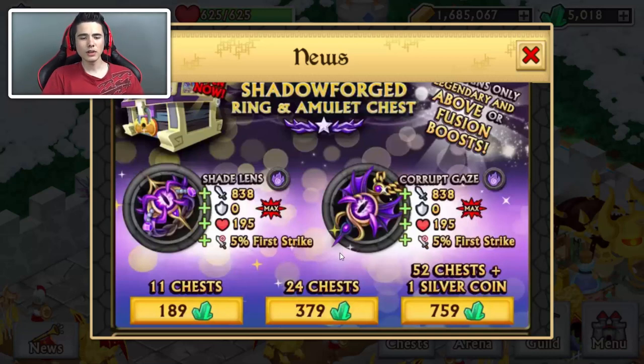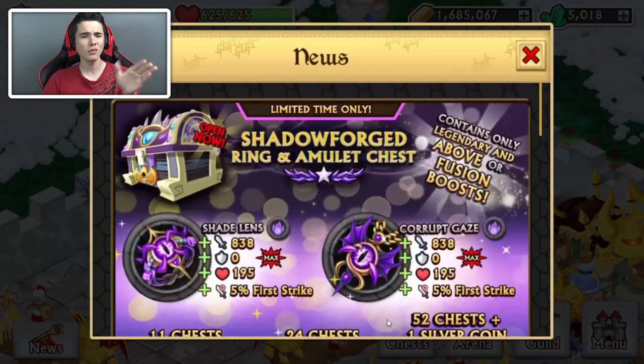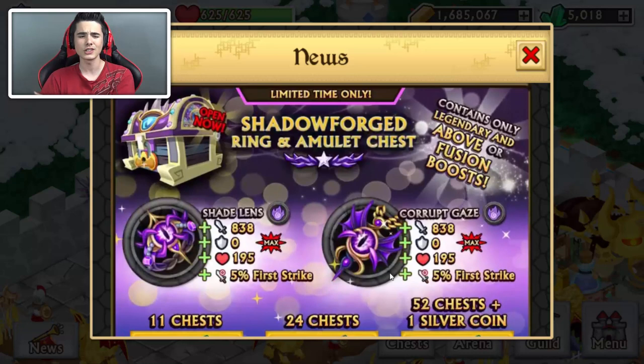Today we're not doing the 24 chests for 279 gems. We are gonna be spending 759 gems and opening 52 chests, and we'll be getting one silver coin which is pretty useful for leveling these up. I think this set is only spirit so far — the ring we have is called Shade Lands.